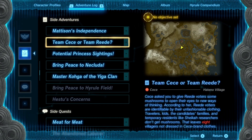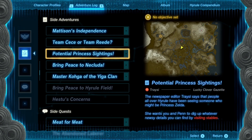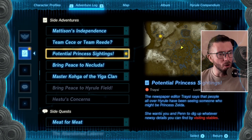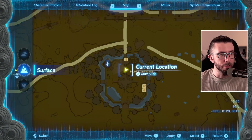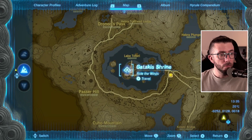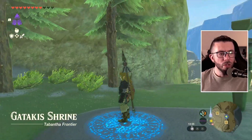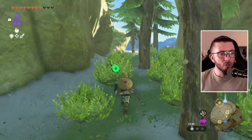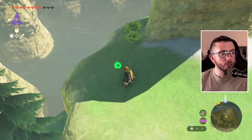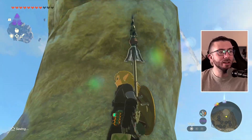We have the CC mushroom situation, then we have sightings and newsy details you can find by visiting stables. We have at least one specific stable we know we have to visit, so let's start off with that one — it's got a specific place on the map and it shouldn't be too hard to travel there. That would be the Lucky Clover Gazette. Oh — random chest! It's an opal, very nice.